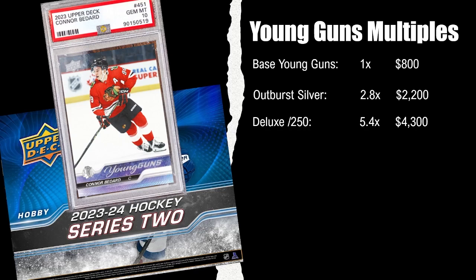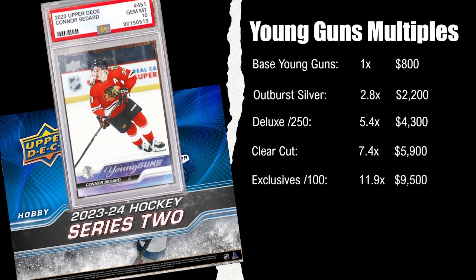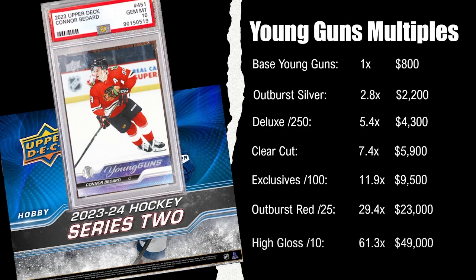The Clear Cut is going to be about a $6,000 card — just my guess. Exclusives about $9,500 to $10k. And the Outburst Reds about $23,000 using the multiple. I think it may go a little bit less than that — maybe $20k — but somewhere around there if we stick with those general multiples we've gone with thus far.